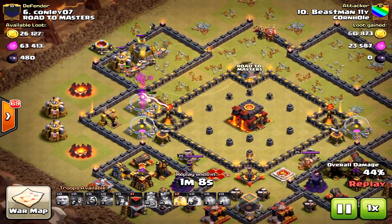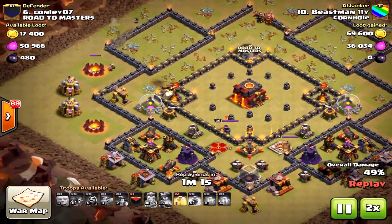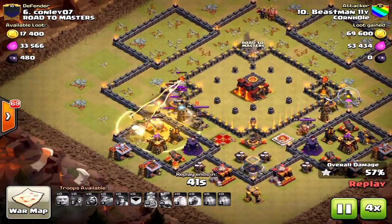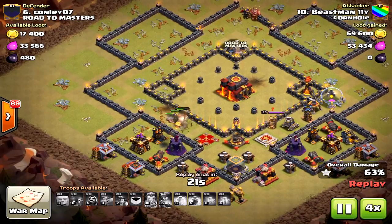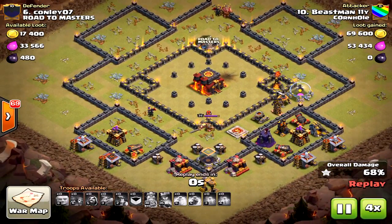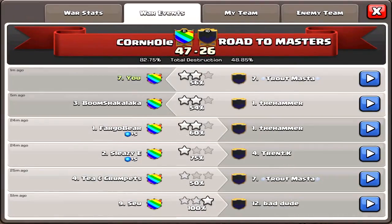This failed because of the king and queen's inability to do much offensively. That's really key with mass miners — heroes are extremely important. Use some miners to tank just a little bit, then the king and queen right behind them to provide cover and more firepower. Even with this mistake, look how much of the base went down. Yes, there's an inferno tower left and some defensive structures, but it was very close. If the king and queen had just done a little bit more, it would have worked.